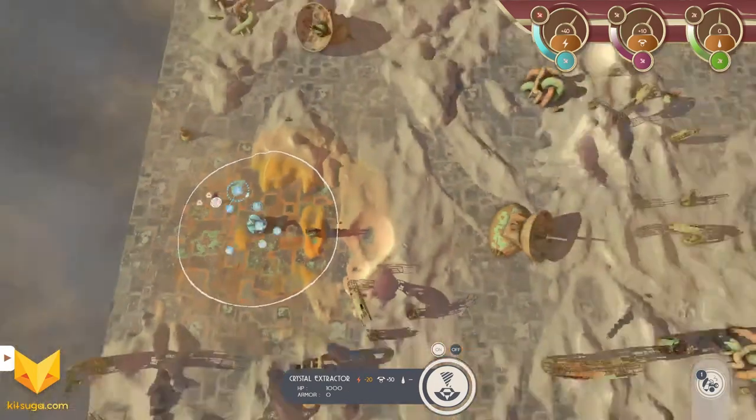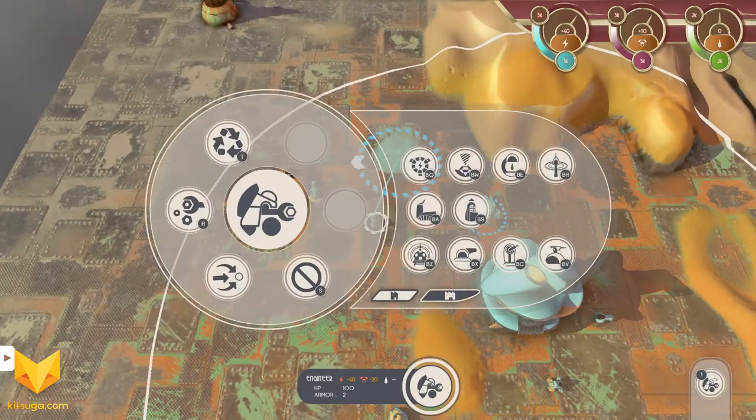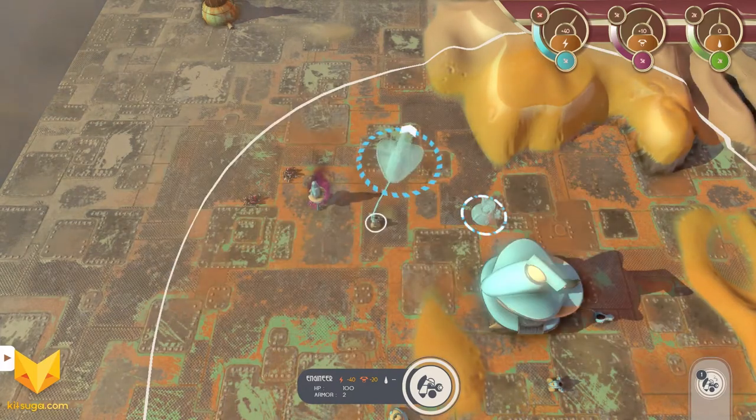Like Supreme Commander, we'll have nodes. These three right here are crystal nodes, and those crystal nodes will extract this crystal resource. We also have another resource — energy — which is created by building generators, which we will also be building.